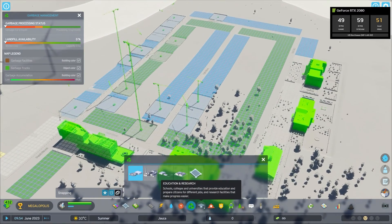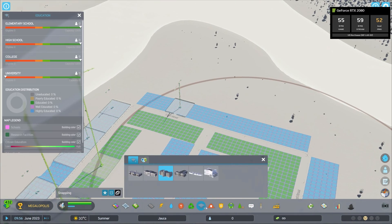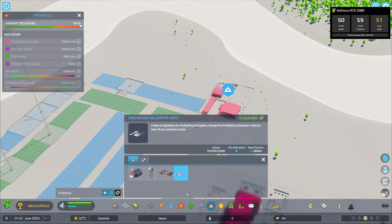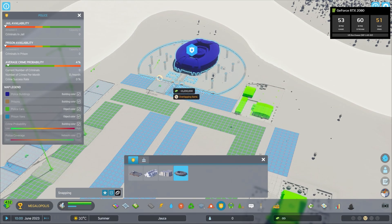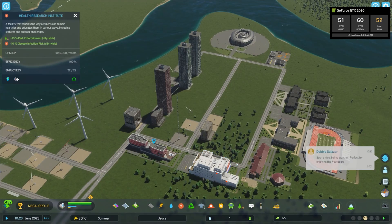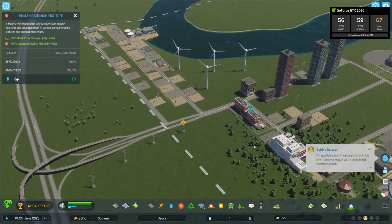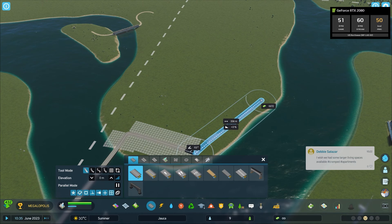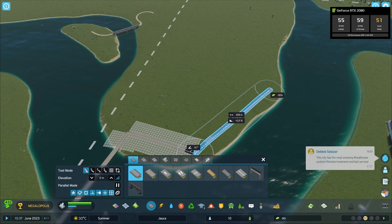Moving from GeForce Now Ultimate to Priority, I was a bit worried about the experience, given the big power difference between a 4080 and a 2080. But I was pleasantly surprised to see it running extremely well on Priority. It is worth noting that the Priority tier has a maximum resolution of 1080p, but even so it's a very playable experience that looks great. For the best overall experience, I'd suggest putting graphics quality settings to medium, which gives a similar experience to Ultimate — around 40-50 FPS on average with some dips below 30. Zooming in closely on your citizens does cause heavy stuttering, which is definitely worse than Ultimate, but all in all it's a very playable, fun experience, and I saw no crashing on either Ultimate or Priority.